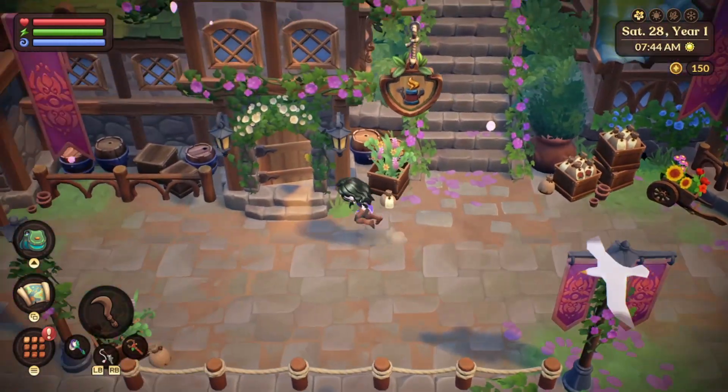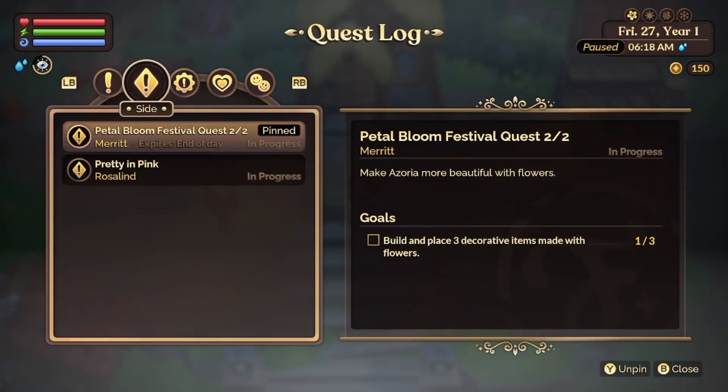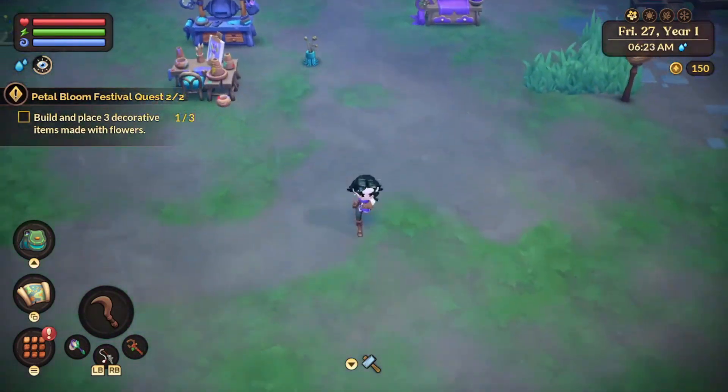But before the hot summer days arrive, we have to prepare for the Petal Festival. Mayor Merritt will give you a quest to purchase, plant, and pick 15 flowers. After you've completed this stage of the quest, the mayor asks you to help her prepare for the Petal Festival by placing three flower decor items to help beautify the island before the festival.